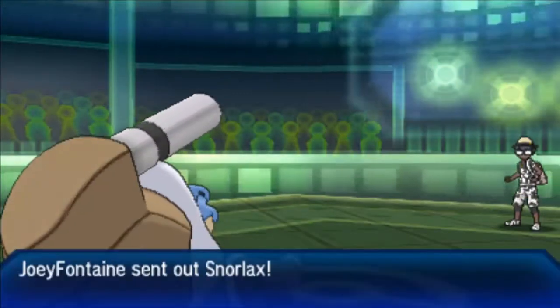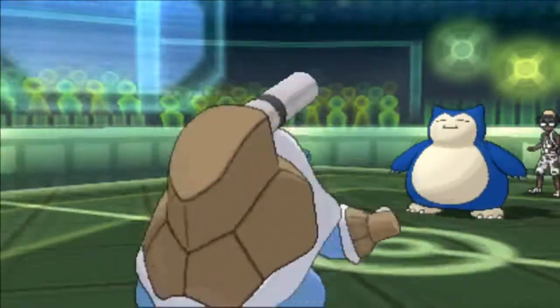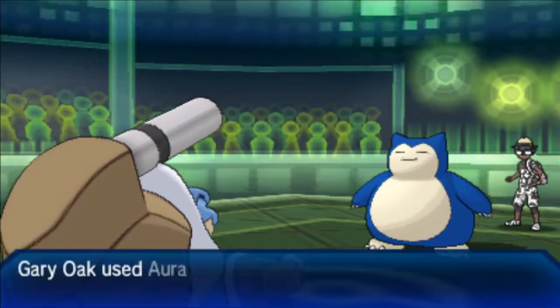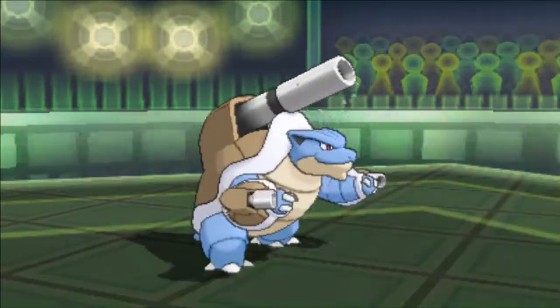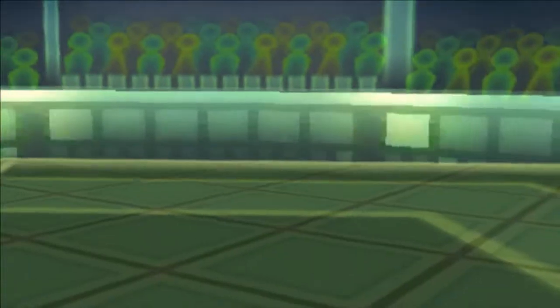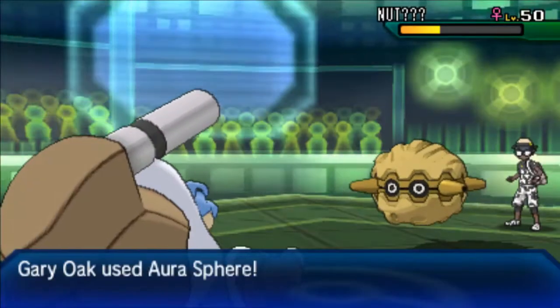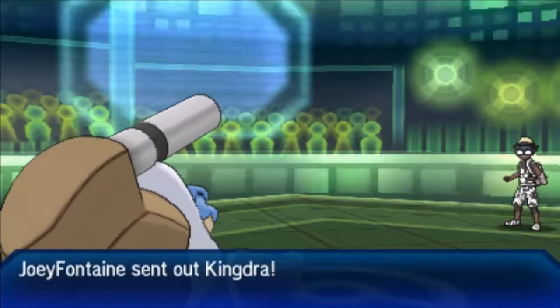He's going to set up spikes and then withdraw, so I predict the switch out and go for the Rapid Spin to get the hazards out. He goes to Snorlax and I use Water Pulse — Snorlax is specially bulky so it can eat that up. He then goes back to Forretress and gets up stealth rocks.